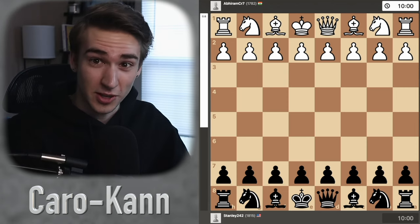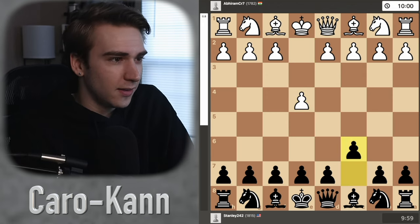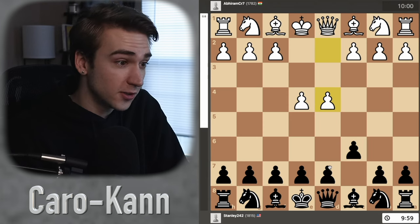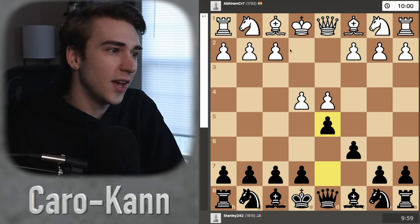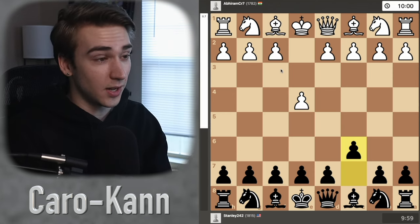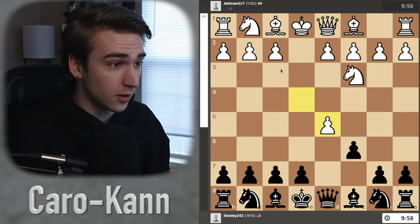So obviously I've got the black pieces. I mentioned I played the Caro-Kann, and that is e4, c6. Usually white will play something like d4 to take the entire center, to which you would respond d5, and then there's the advanced Caro, the exchange, there's the fantasy variant — there's a lot of stuff. But here, white decides to play knight c3. That's fine. I'm going to play d5 anyway, try and take my center here.